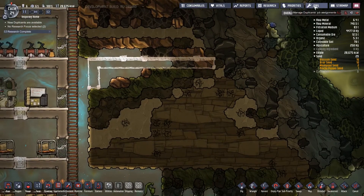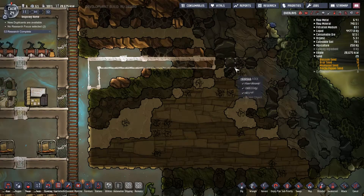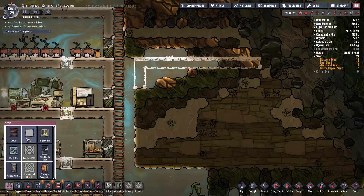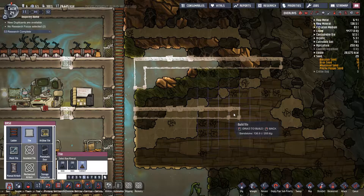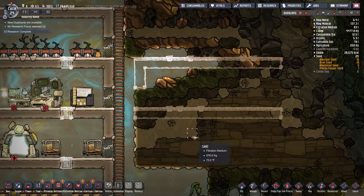Obsidian. I don't know. How is our miner? He's at 48, fine. We'll see if he can build that or not. I don't think he can. So here we go — one, two, three, four, five, six, seven, eight, nine, ten, eleven, twelve, thirteen. Okay, we'll do what we can.